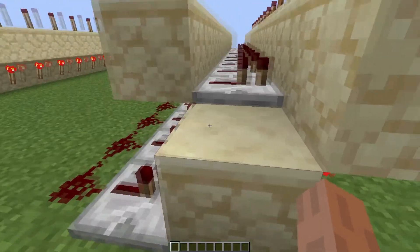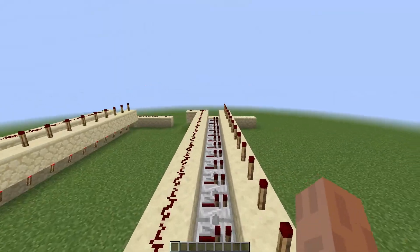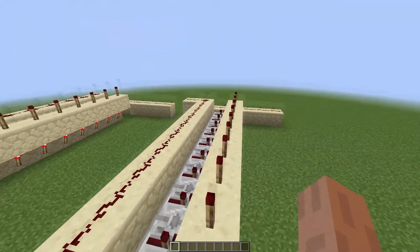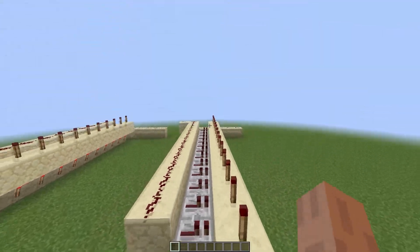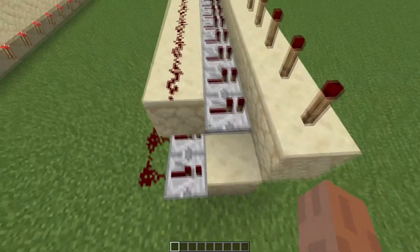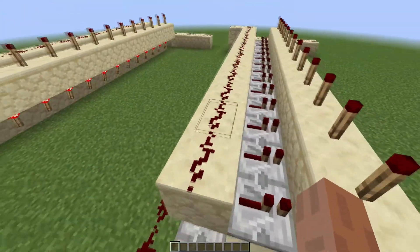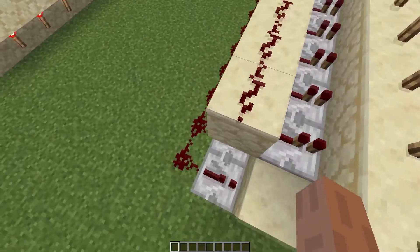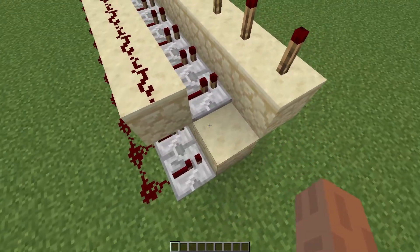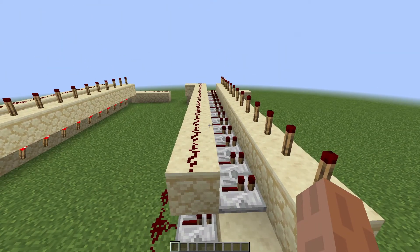Another thing to note is this very final module — no matter how long you have it, like if you have an item frame you only need to make it 8 since there are only 8 rotations — but if you make it this long you don't need to put anything at the very end, because the comparator cannot output a signal strength of 16, so we don't need to worry about it going over, which has to do with how this actually works, which I will go onto next.